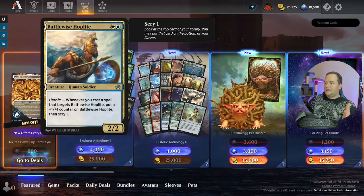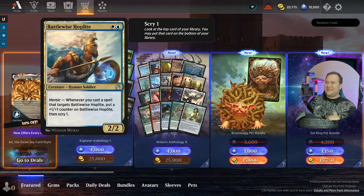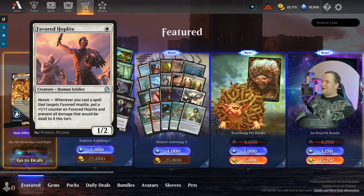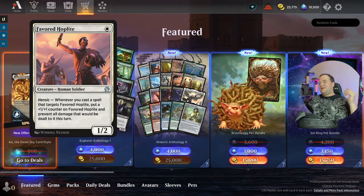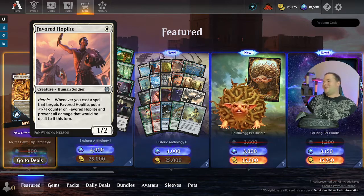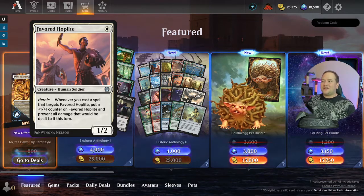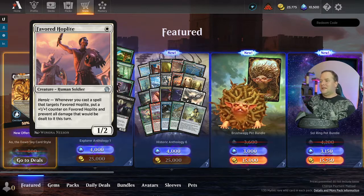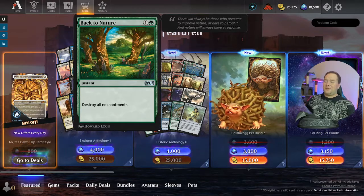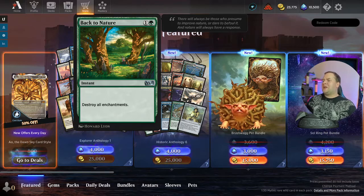Battlewise Hoplite — whenever you target it, you get a plus one plus one counter and then you get to scry. Fantastic card, one of my favorites and also a favorite in my Izzet Phoenix deck. Cast a spell on it, put a plus one plus one counter on it, and prevent all damage that would be dealt to this creature this turn. I love it.